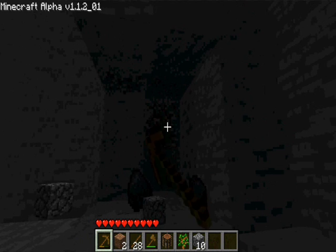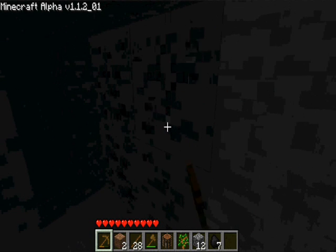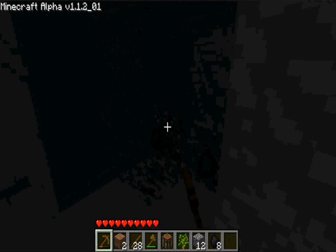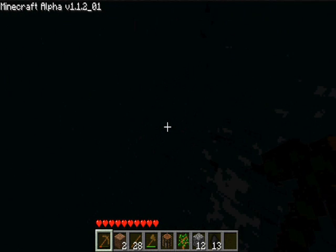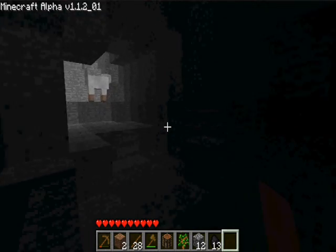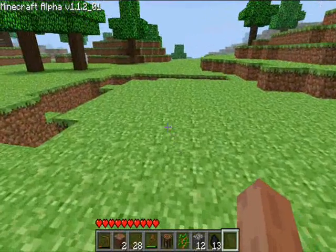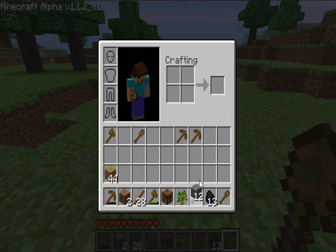I need a few more pieces of coal. Sorry if you can't see, but when I get my torches I'll try to light my way as much as possible. I think that's enough coal for now. I'm gonna mark this place somehow — I'm gonna build near here. I might build a little house on here, so I'm gonna go collect some more wood right now.